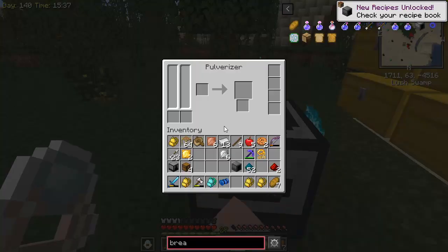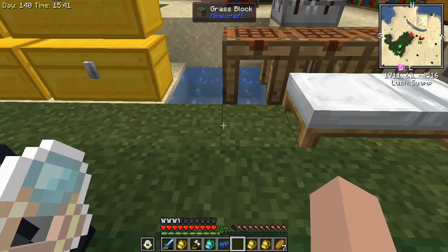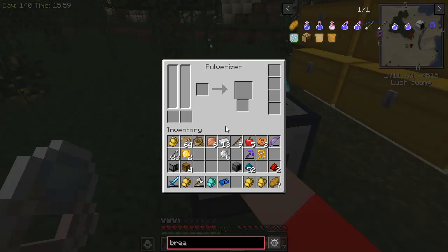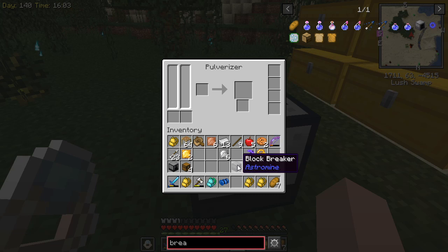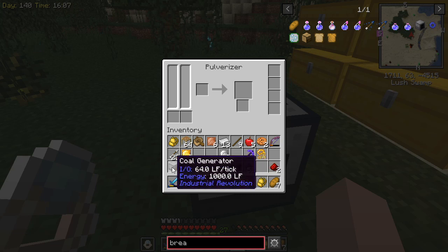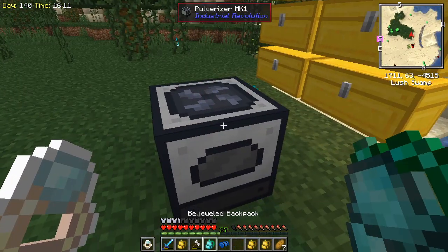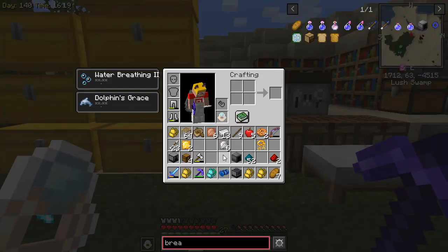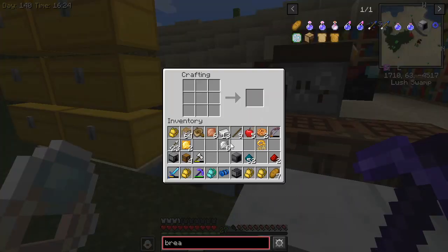I need to figure out how we're going to get power for the block breaker. Oh, I know — I think I know. I've got this coal generator that makes LF power. I made this to go with the tree farm a while back and we decided we didn't need it. So I think we're okay as far as having something that will work. We do need to make some cables, not conduits but cables. Let's go ahead and do that — three might be enough.